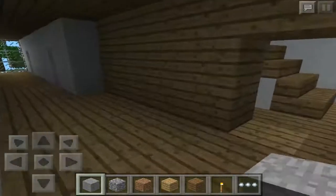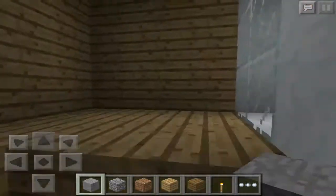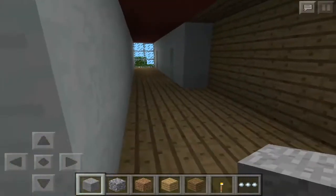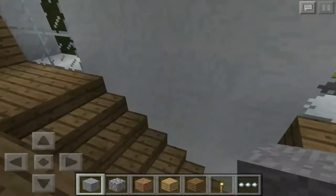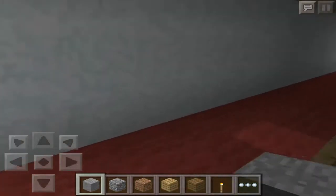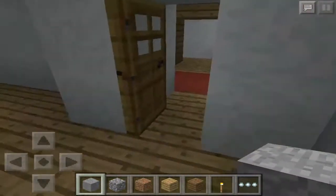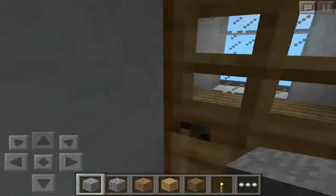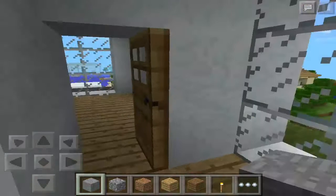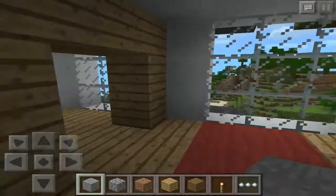I think everything looks the same on each floor, but let's go to the last floor — I think it's a little bit different. Let's check another floor, and it's also similar. On the last floor there's a nice red carpet. Let's go inside — it's the same thing on the last floor. I thought I had built a presidential apartment but I didn't.